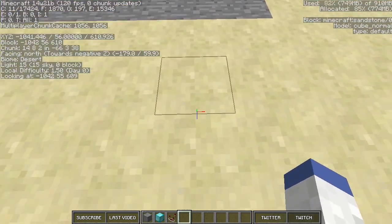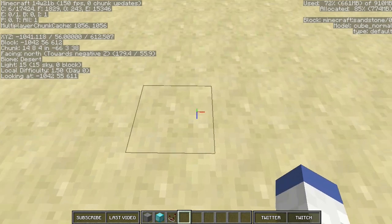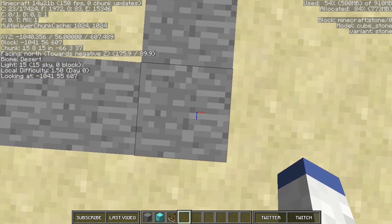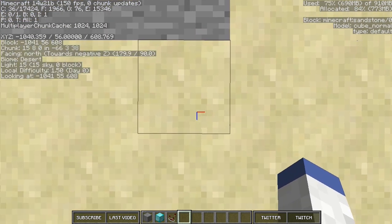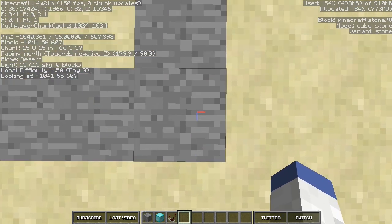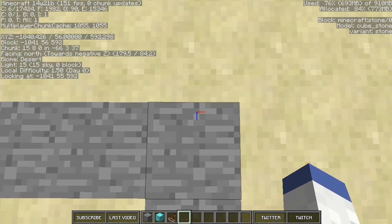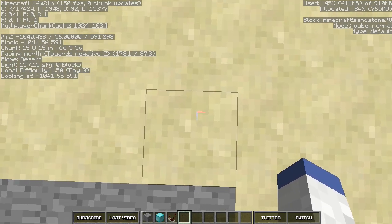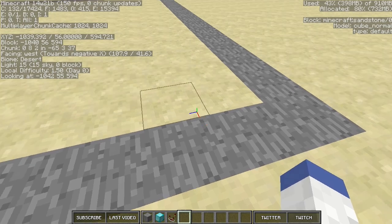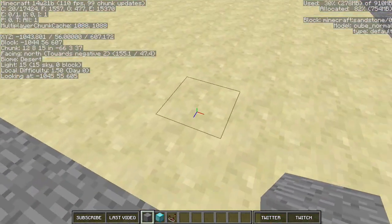The next thing you need to do is find the chunk boundaries. Hit F3 — look at the sub-menu, start at XYZ and go down to where it says 'chunk.' When I come to this corner it's going to say 15 15, and when I come back it's going to say 15 0 — that means this is a new chunk. Go all the way down to the end and it says 15 0 again, then over and it says 15 15. That means this area I've marked out is a chunk.